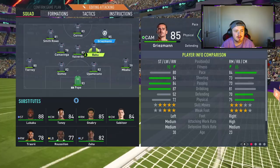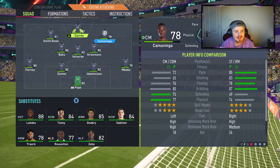Mix up the team a little bit. We're bringing Baku on here, Camavinga's out, and the big man Lukaku — the shine is coming on. That is the inspiration that we need.